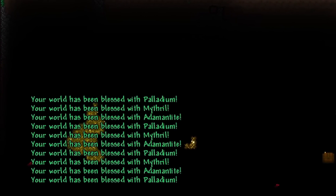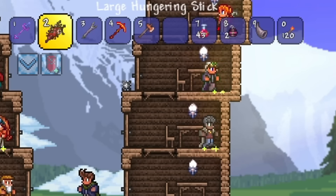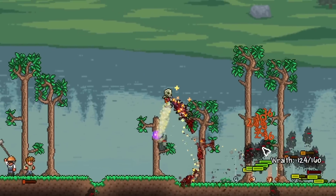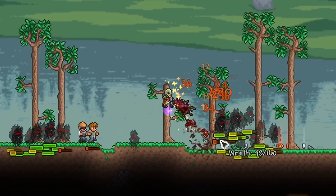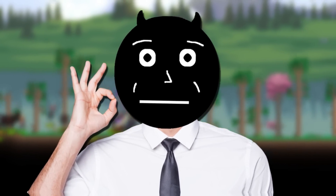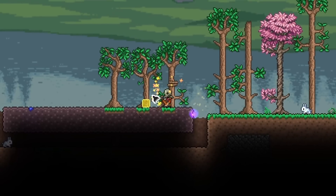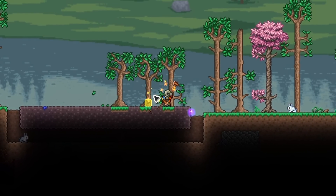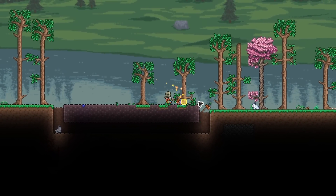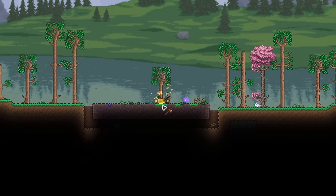I went to bless the world with all the hard mode ores and also took out the goblin invasion. I also got a brand new stick from the Wall of Flesh called the Hungering Stick, which kind of acts as a ranged weapon — almost like a flamethrower, but it's a stick. Further into hard mode there are more weapons that get cooler and aren't just melee, so be on the lookout for that. Upon blessing the world, I got some palladium and built an above-ground mushroom biome because we're going to need that for the zenith stick — specifically, we'll need to craft a shroomite stick.